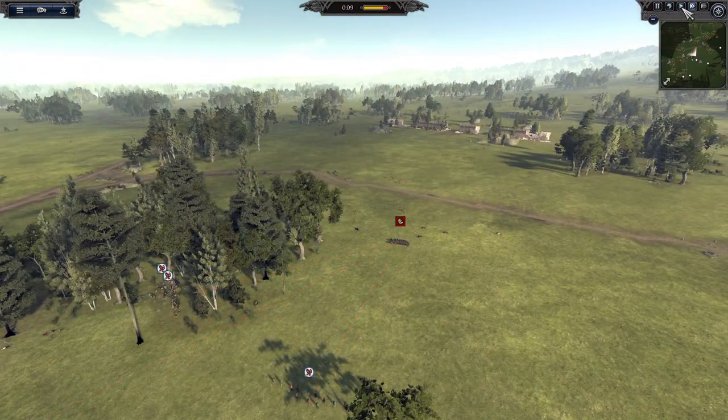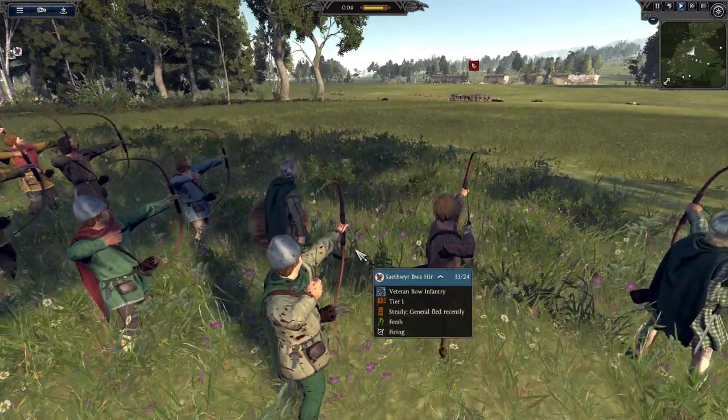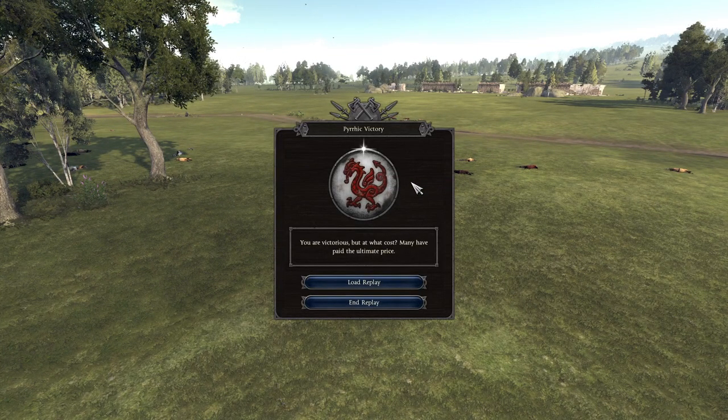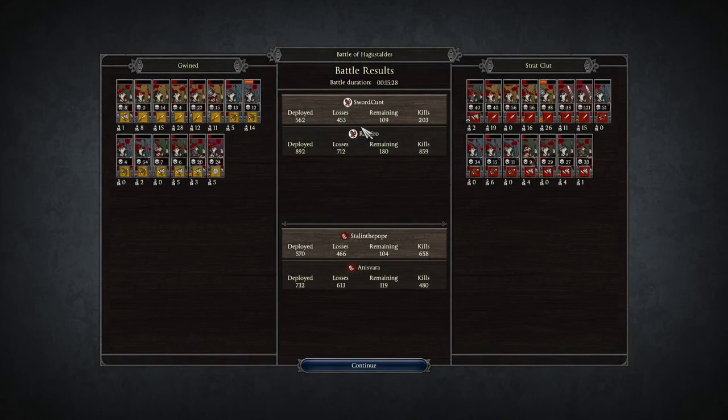This is kind of all it's come down to. There are a few brave bowmen putting some volleys in, and they broke on the first volley. Look at that — a pyrrhic victory for Gwynd! What a battle. It wasn't the longest, it wasn't the biggest, but it was certainly one of the closest I've ever seen. This one was sent in by Stalin the Pope, who was playing as one of the Strathclyt armies. So thank you to him for sending this one in.